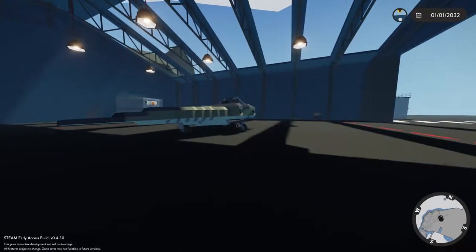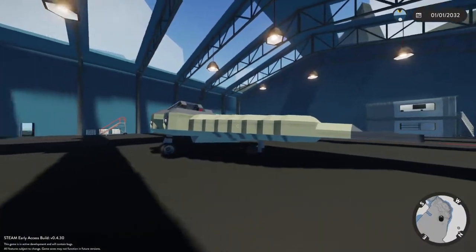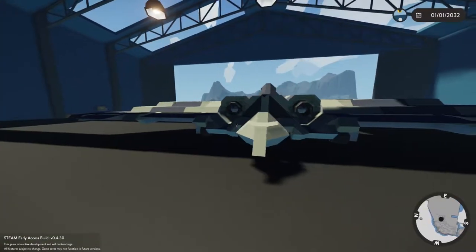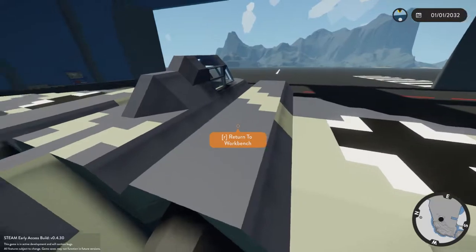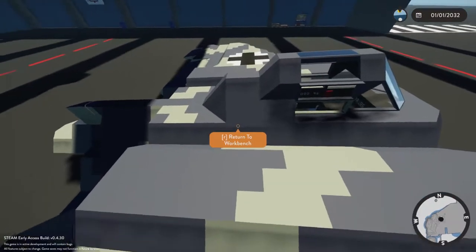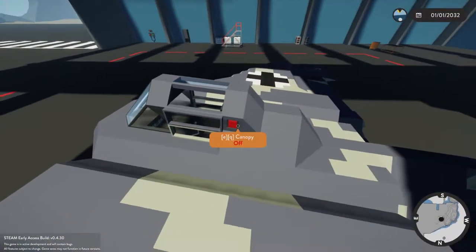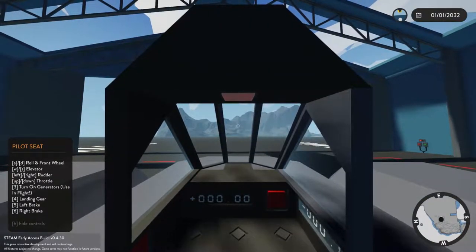Welcome back. Today we're taking a look at the Horton Ho 229 version 3, which was an experimental flying wing the Germans developed at the end of the war. It uses jets now with the jet update for Stormworks. I actually built this a long time ago using the fans in the game and it barely flew, but now with jet technology it is possible to fly like a jet plane.